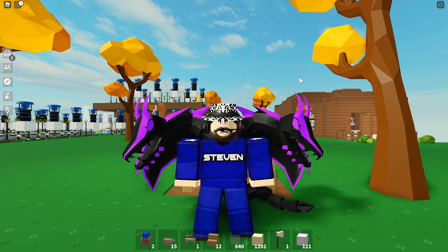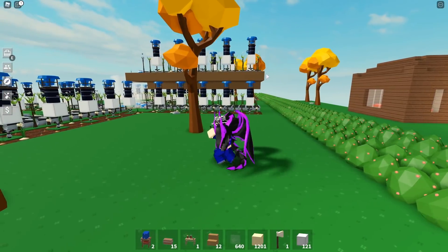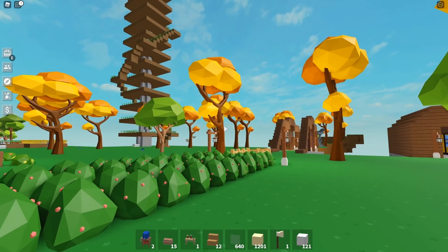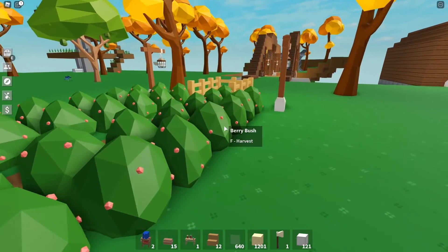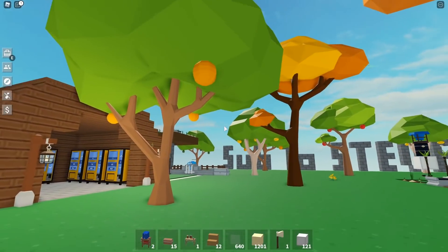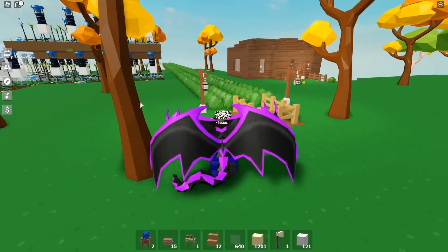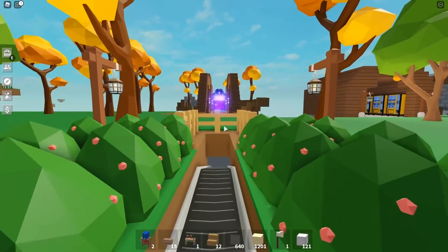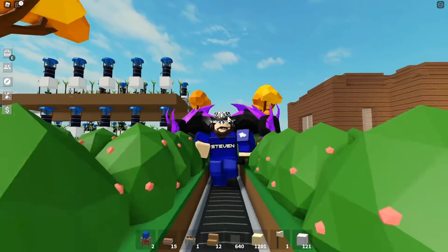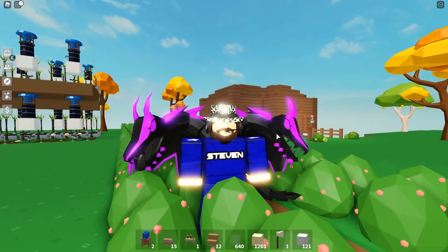First, we're gonna check out the day and night cycle. The game looks quite different now — if you look at all these textures and the lighting, it looks a lot nicer. We have the day and night cycle now, so the sun is actually going to come down and it'll become nighttime. Look at this lighting — you can see the light on my face right here. This looks absolutely insane.